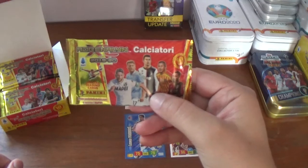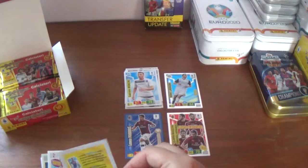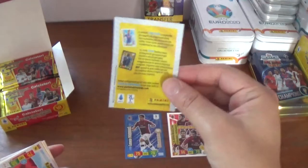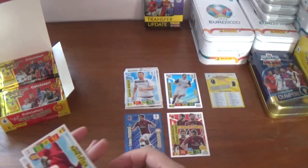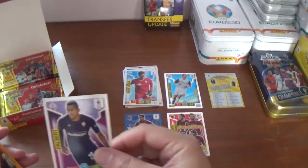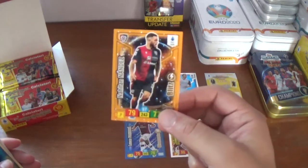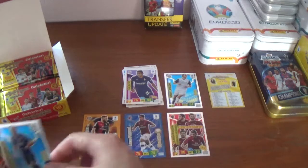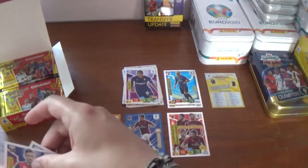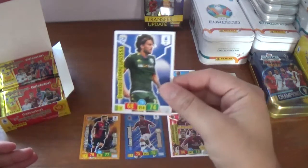Next one is Ciro Immobile and CR7 of Juventus, the Champions of course. There's a little checklist booklet — a very nice feature. In this one we start with Carlo Letica of SPAL, Dalbert of Fiorentina, a Blitz for Nahaitan Nandes of Cagliari, and the Eedolo is Andrea Maziello of Atalanta — that's our second Eedolo. Then we have Ivan Radovanovic of Genoa and Ernesto Torregrosso of Brescia.